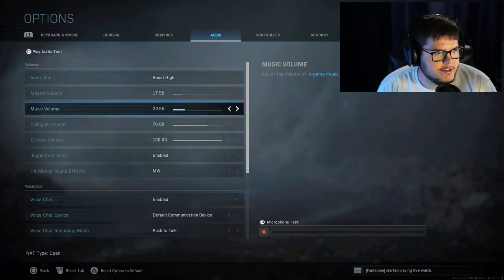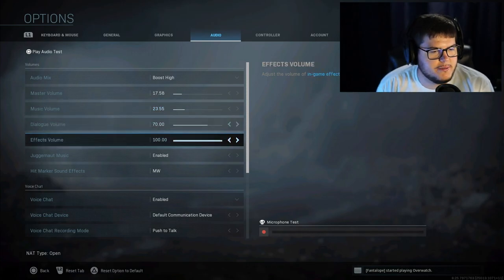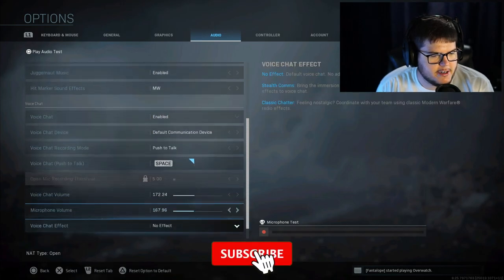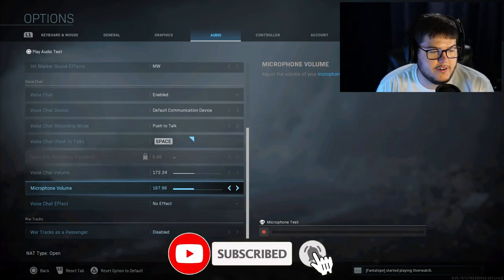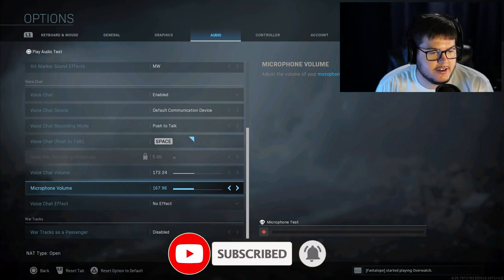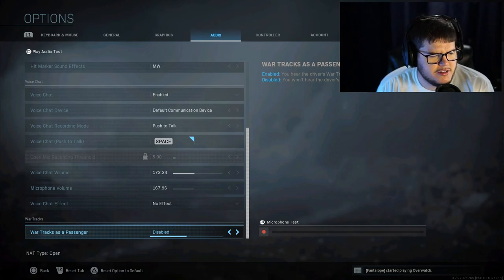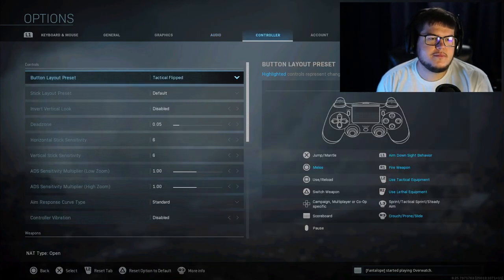Master volume and all that stuff doesn't really matter. I keep the music on just a little bit for the menu — I should probably turn it off. Your microphone volume: you do not need it at 400. There's also war tracks as passenger — I don't even know what that is. Alright, here we go, the controller settings — what you guys actually came here to see.